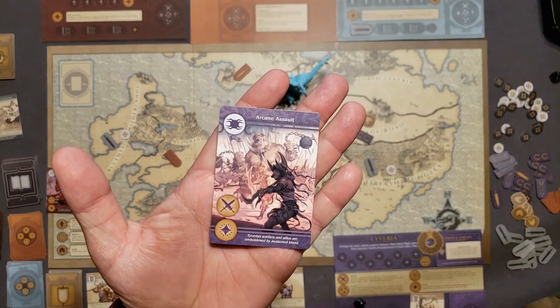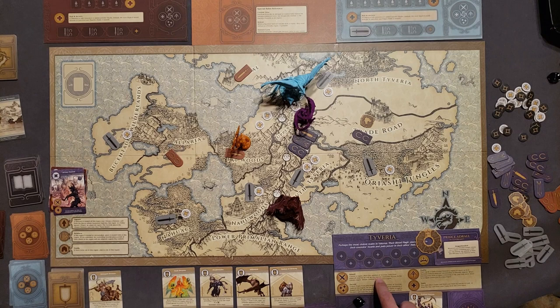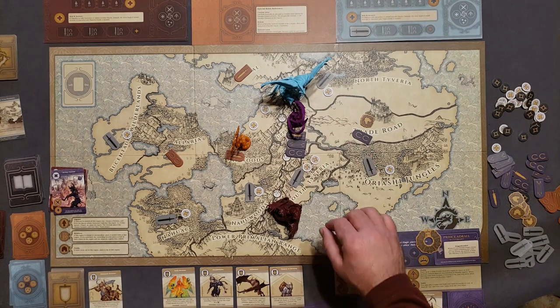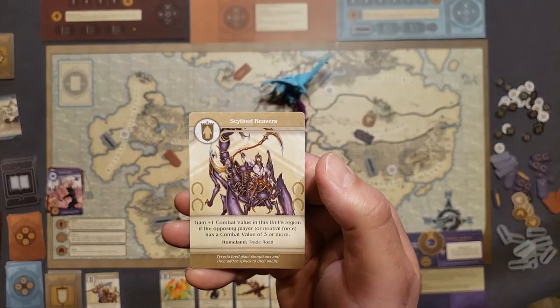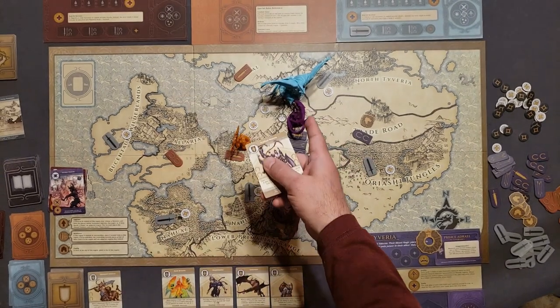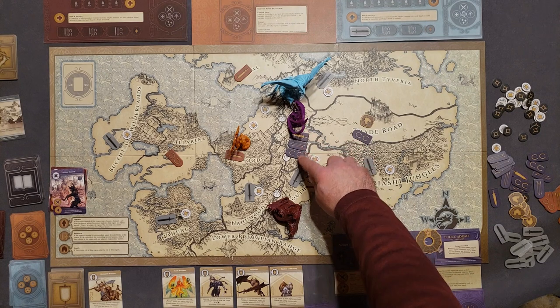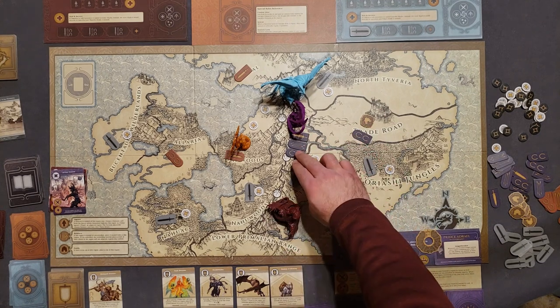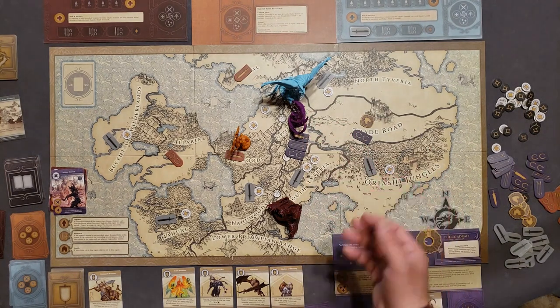Now I have my Arcane Assault. I can assault and then use Valla. My assault lets me move Tiberian units from adjacent regions and city sea connections to a chosen region and initiate combat. I think I'm going to fight Fulgen. I have a nice advantage: my Scythe Reavers give me plus one combat value when the opponent has three or more combat value — Fulgen has four, so I get that bonus. I also have three different unit types giving another plus one. That's three units plus one, plus one from Scythe Reaver, plus two for the general — seven total combat power.